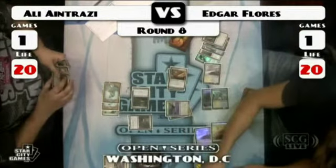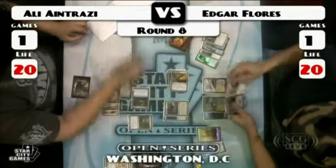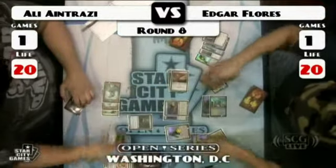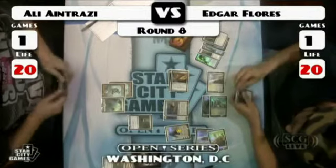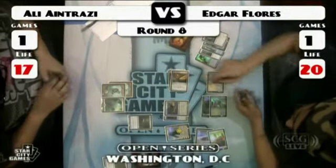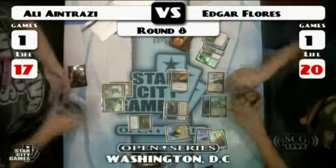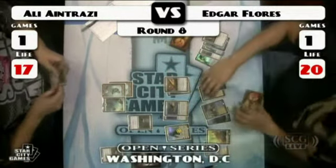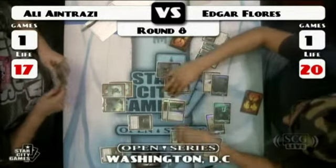Here come two Hawks. Flores gets in with the Hawk and the Sword, untaps his mana, plays a Gideon, says kill your Grand Architect. Things aren't looking good for Antrazzi. We really are cursing the people we request to see in feature matches. Although I'm really loving Flores' deck. He activates a Colonnade, activates Gideon — everything attacks.